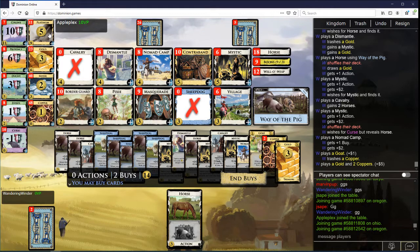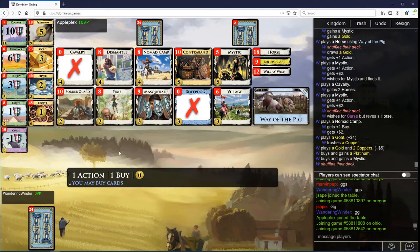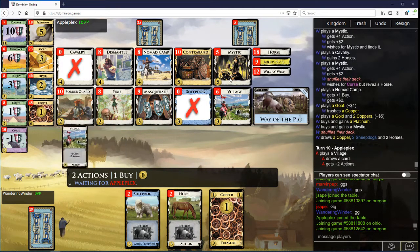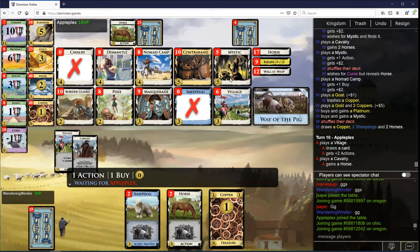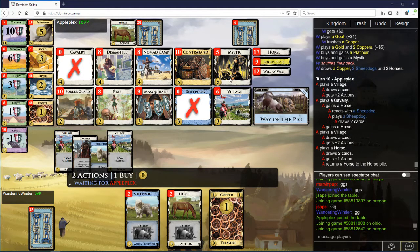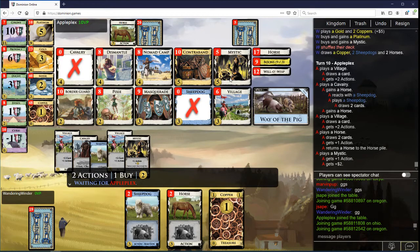Should get me at least close to Double Colony. How many horses do I have? 1, 2, 3, 4, 5 — I only have 6 horses left. This is a bit of an issue. It could be that I go just Colony Village here. You can always Dismantle the Colony for more money, but I think I like doing this. I'm a little concerned about the Mystics being so low. I'm going to need to Dismantle into a little bit more money this turn if I want to Double Colony, and I do want to Double Colony.